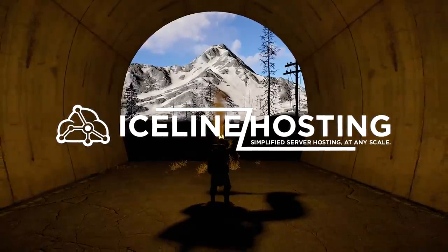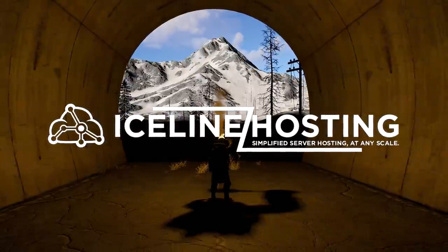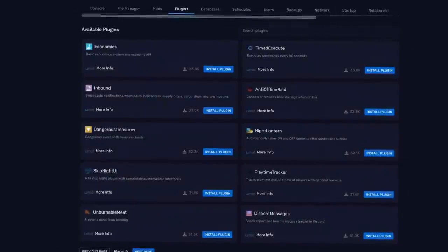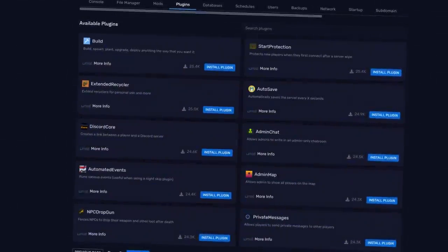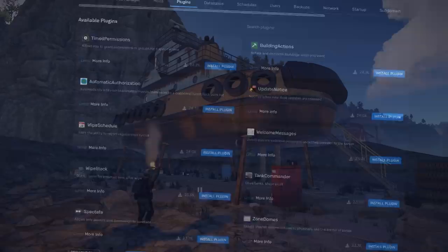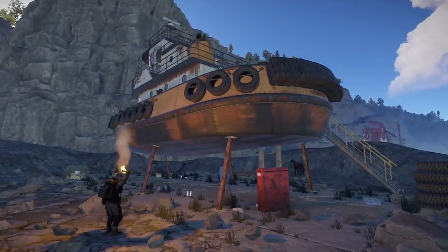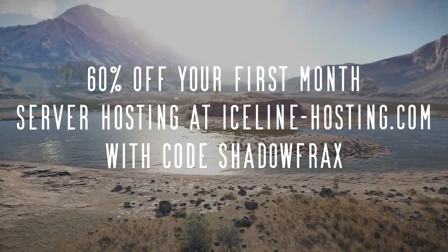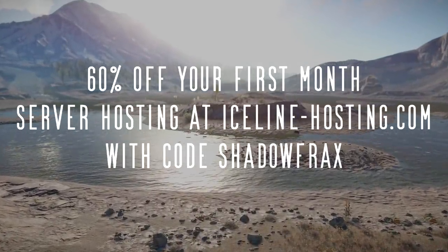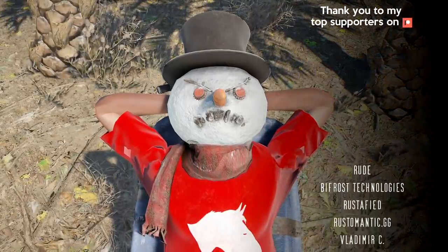My good friends at IceLine Hosting are giving away a month's worth of free Rust server hosting for 3 of you to win. Each one will be a high-performance server with 100 slots for you to do as you please with — you can even just whitelist it and play on it yourself if you wanted. To enter, all you have to do is click on the link in the description or pinned comment and follow the instructions. If you don't win, you can still get 60% off your first month's hosting by using code SHADOWFRAX.